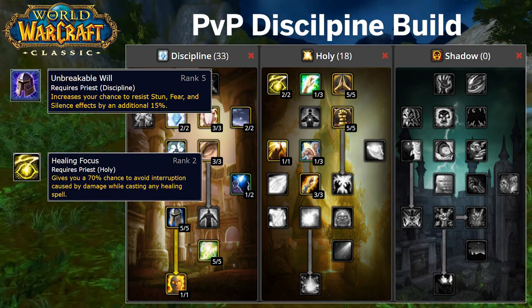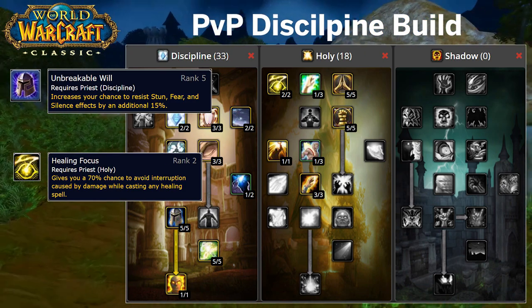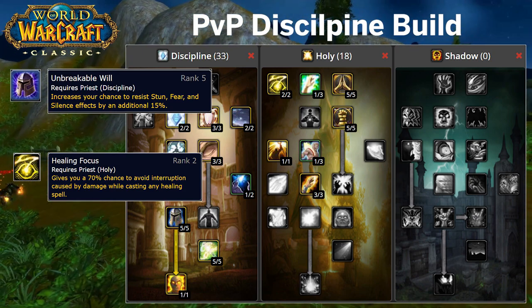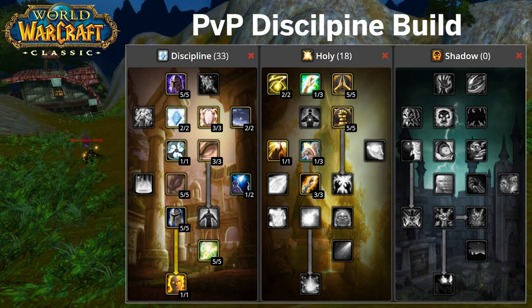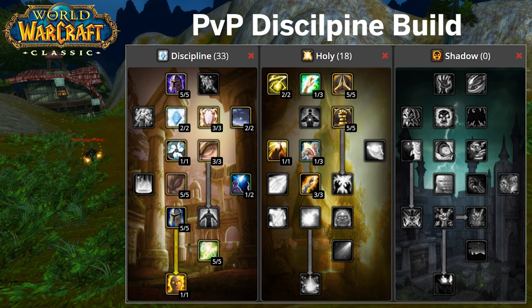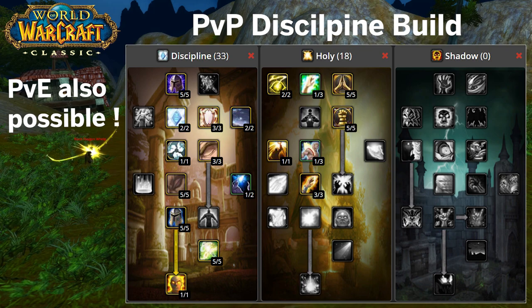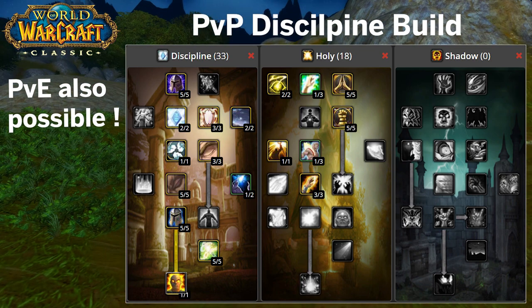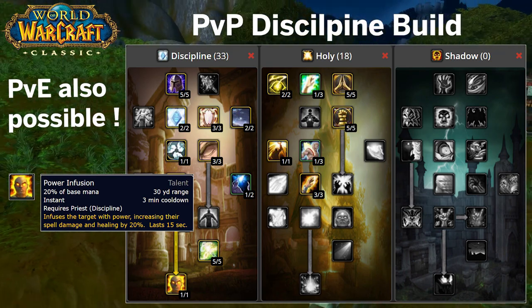Healing Focus is very important for PvP because it will increase by 70% the chance to avoid interruption caused by damage while casting any healing spell. This build could also be used for PvE, but it is only recommended if your raid already has enough healing output and you want to boost the raid damage further with Power Infusion on the main DPS caster.